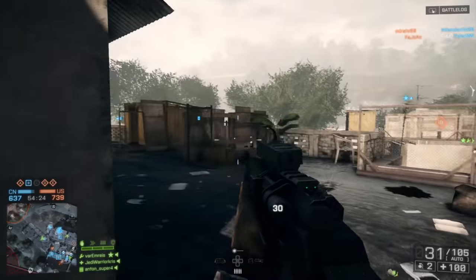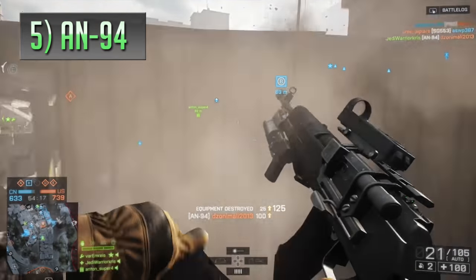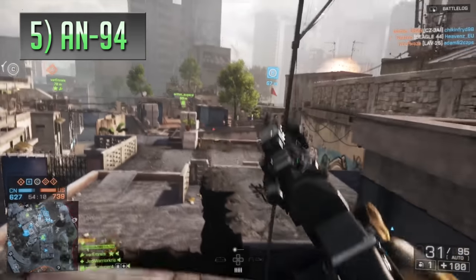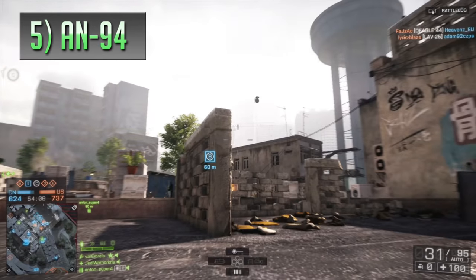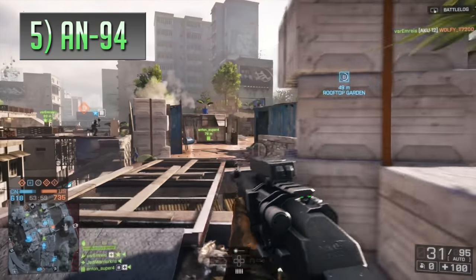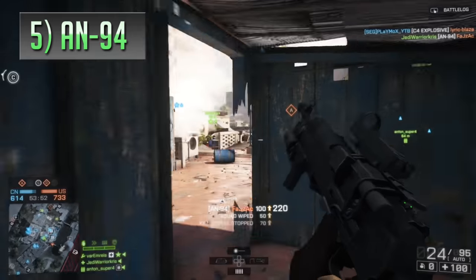Halfway down the list is the AN-94, sometimes considered by Battlefield veterans as a bit of a hidden gem in the series. It has changed a little over time, originally being a fast-firing, low damage gun in the first Bad Company game, but it's in later games like Battlefield 3 and 4 where it adopted unique characteristics that give it extra appeal. Although it's a select fire weapon that works as a fully automatic rifle, the AN-94 works miles better by switching to its two-round burst mode, negating some of the gun's heavy upward kick, allowing it to be far more effective over longer ranges.